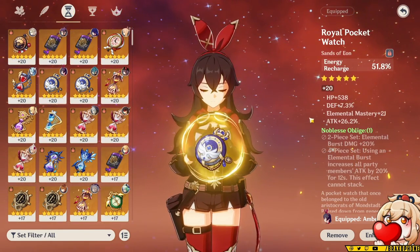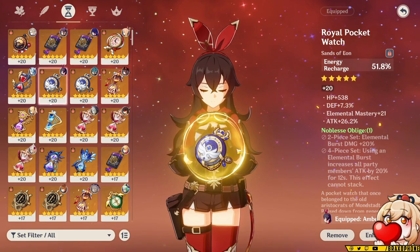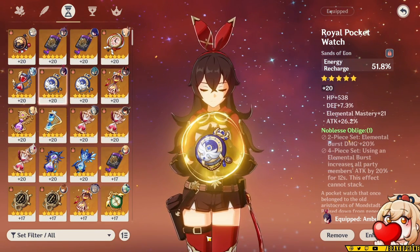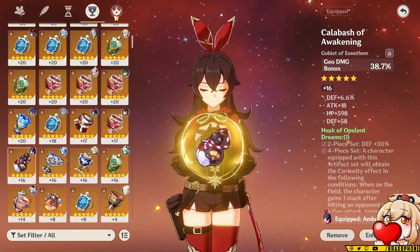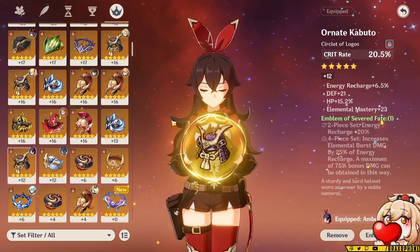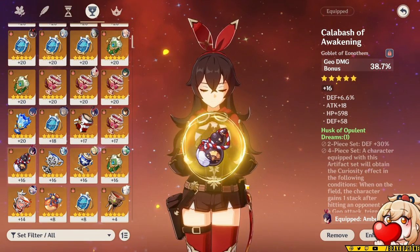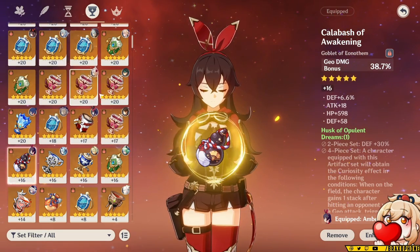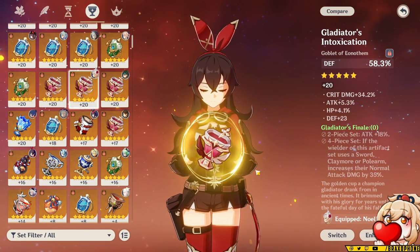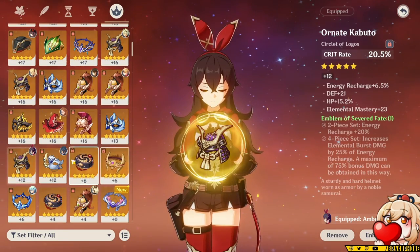As far as artifact stats, the main thing is you want energy recharge on his sands. His energy generation is even worse than Thoma's — only 2 particles per skill use — so you need to stack as much energy recharge as possible. You'll most likely want an energy recharge sands, Geo damage goblet, and crit rate circlet. Crit rate helps proc the Favonius weapon to generate more energy. The Geo damage goblet is simply because there's not really anything better to put there. However, if you have Constellation 4 on Goro, you can give him a defense goblet to buff his defense for better heals over time.